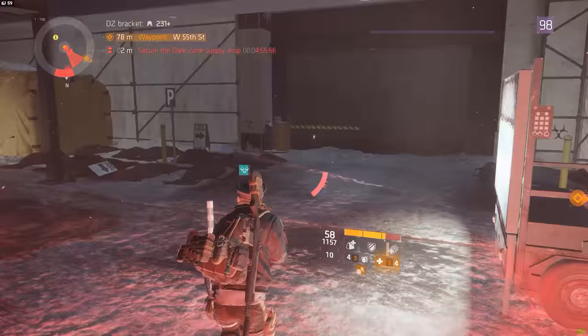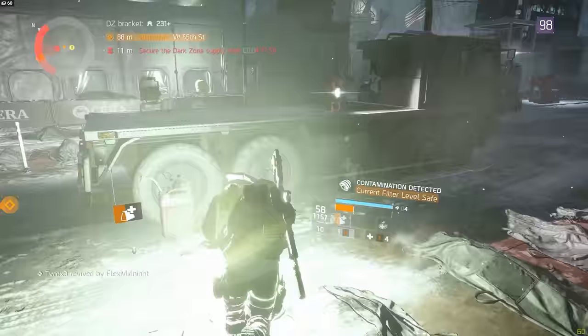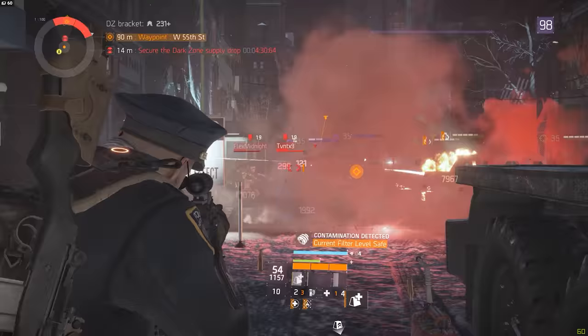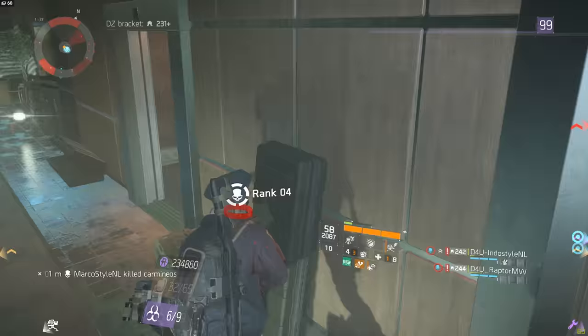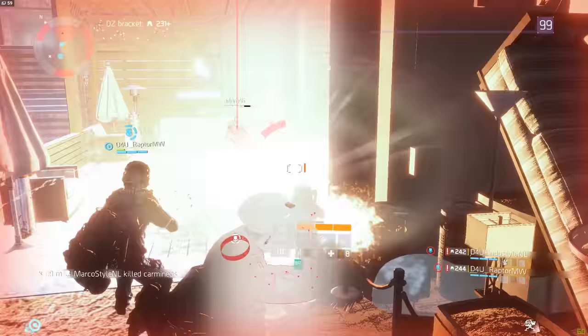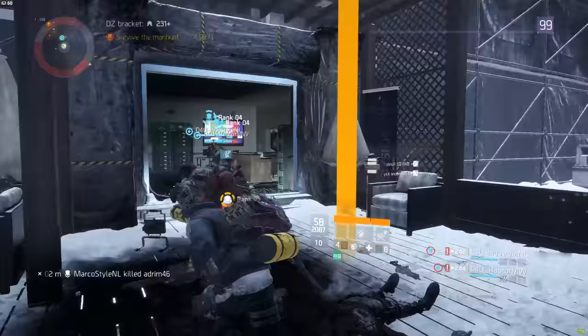I've been doing this a lot lately — it's actually the build that is the most forgiving in terms of positioning and allows you to take a crazy amount of damage before going down, as well as providing good heals and buffs for your teammates. And last up, you can still run with First Aid and the sticky bomb for the good old stereotype Tactician's that everybody has come to hate so much, but it is again easily countered by a two-piece Final Measure and high stamina players.